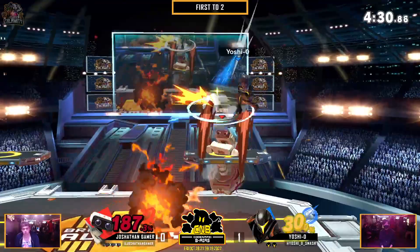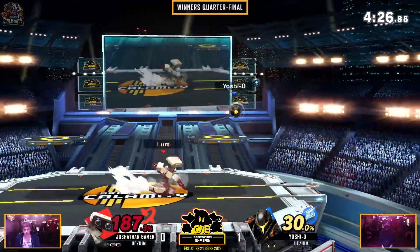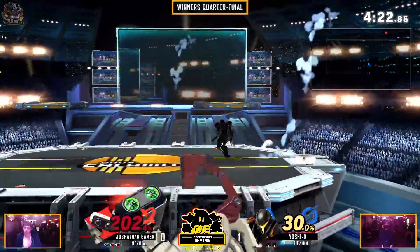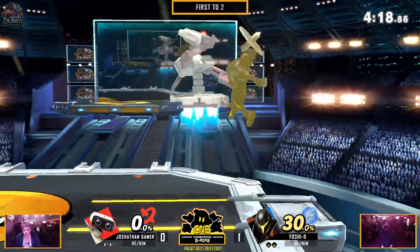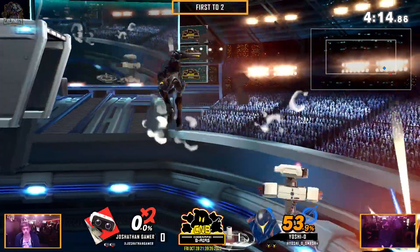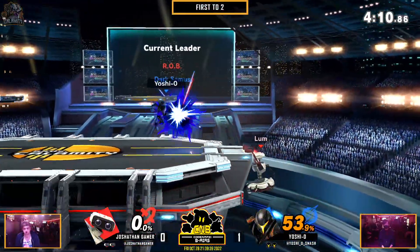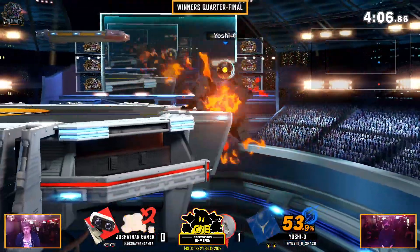Jonathan gains that up air, he wants to capitalize and make the most off of this big lead that he has. But Yoshio trying to get the stock any way he can — and now he got it. Up throw, he was going for it all but not quite for Jonathan. That was so close, and now Yoshio is going to try and make him pay for it.